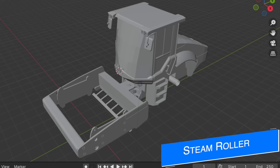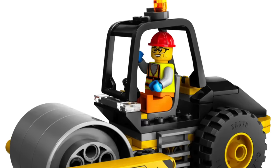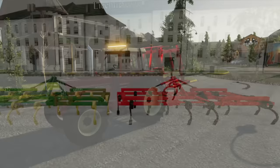8UP Modding looks to be working on a roller — not the type that rolls your fields, though it could do that too. This is a steam roller, road roller, compact roller, pavement roller — whatever you want to call it. No specifics yet, just a little teaser. There's actually a Lego set of the exact thing if you want it — that's 10 bucks on Lego's website.